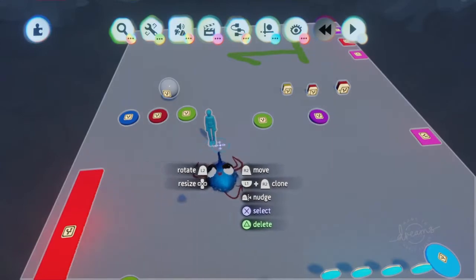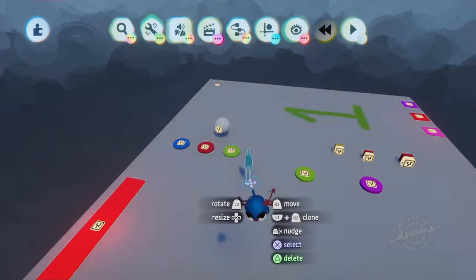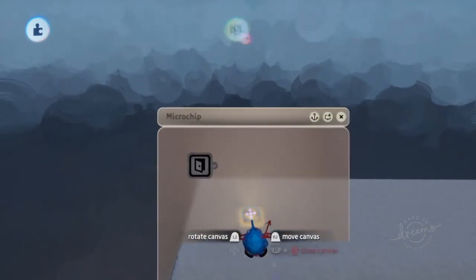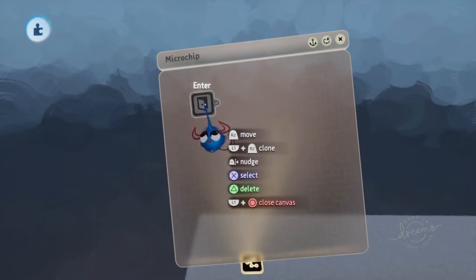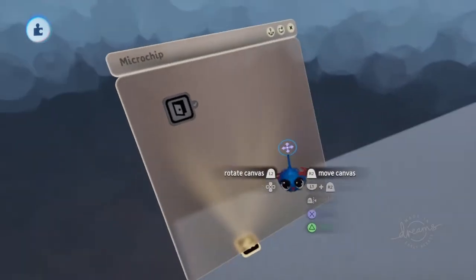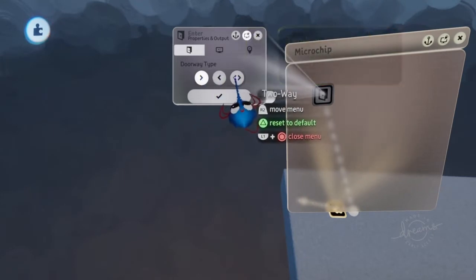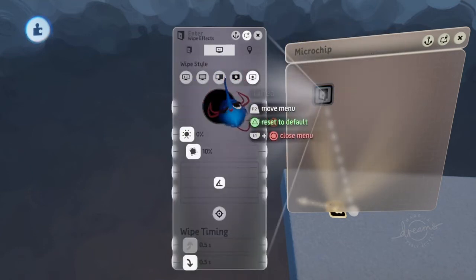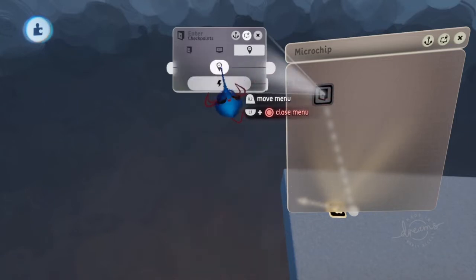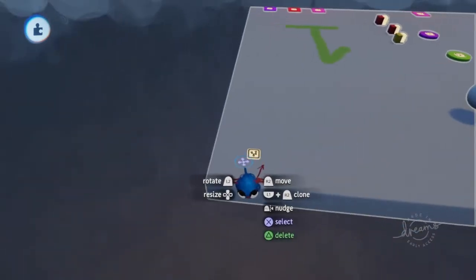When I created this scene I placed my puppet here — this will become important later. When you spawn into a scene, you always spawn wherever you placed your puppet. I have multiple doorways. This entrance is the one I use for level linking at the beginning of my dream — it's called Logic Tutorial One. On this door I have it set to entrance. You can have an entrance, an exit, or a two-way. There's also a wiper style for transitions. You can also make it a checkpoint, which I have selected here.